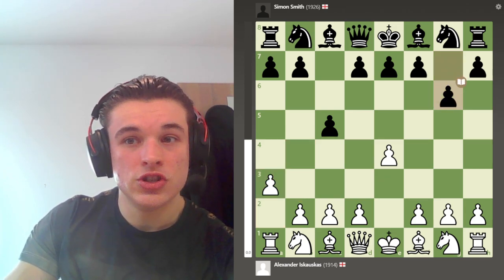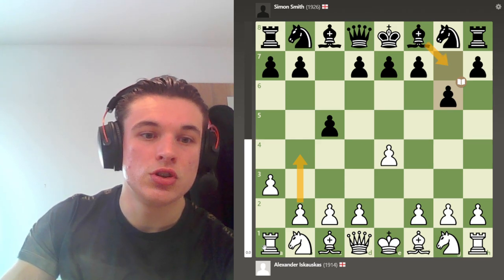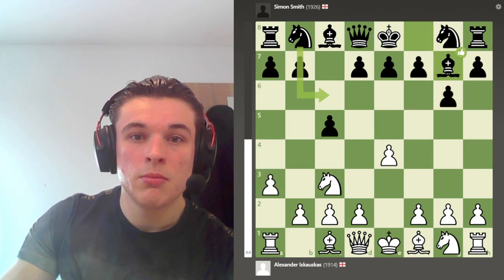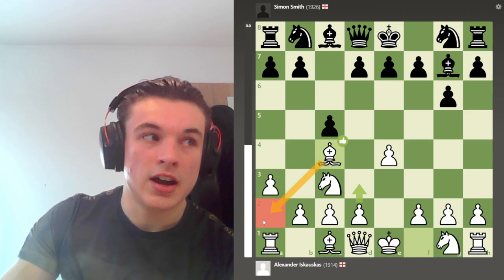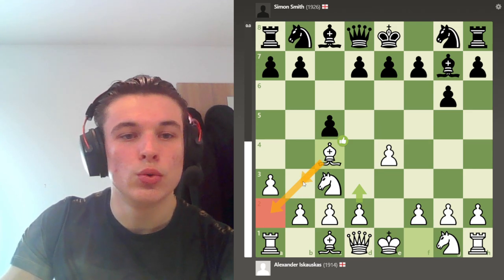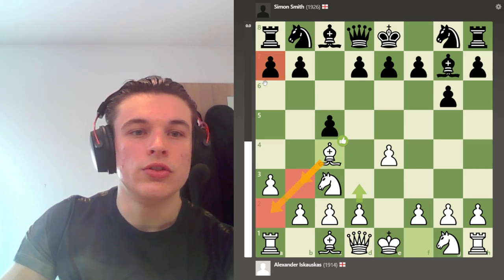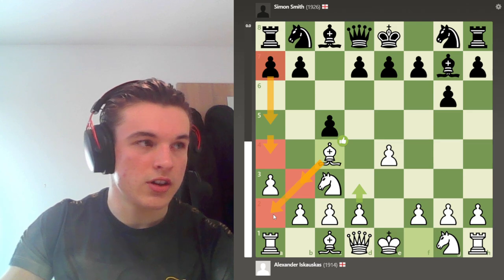My opponent plays G6, which discourages me from going B4 because then the bishop gets on the long diagonal. But A3 is also good because it gives my bishop a hidey hole, and I can also bring it to B3 if I want to. Even if it gets chased down with something like A5, A4, I can tuck it away on A2.